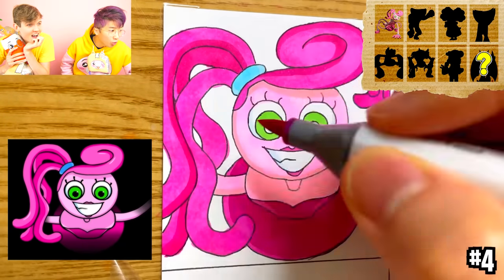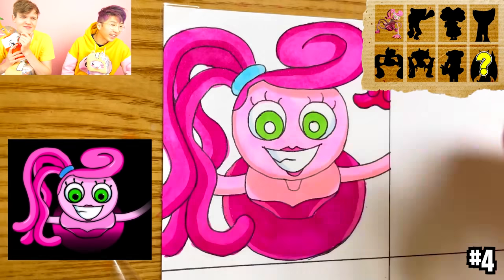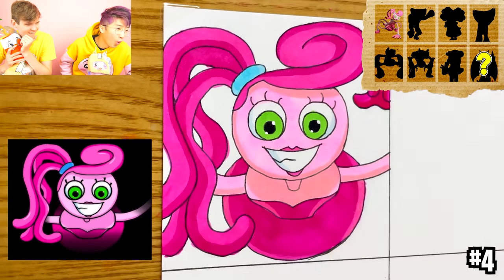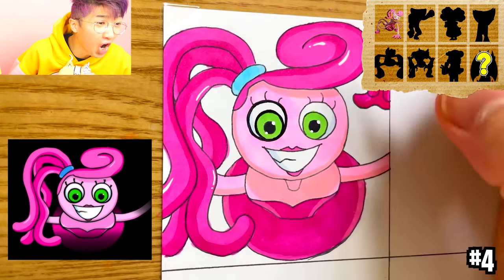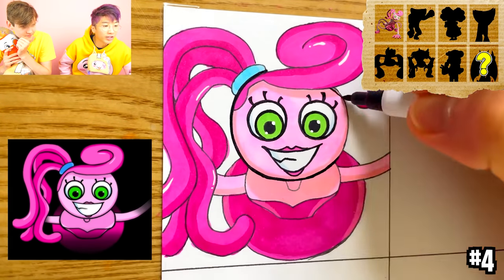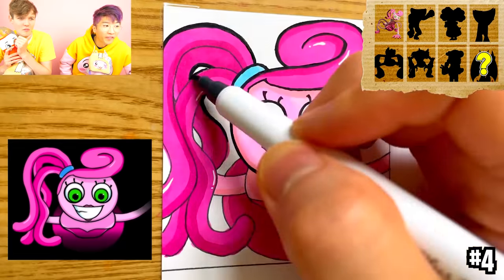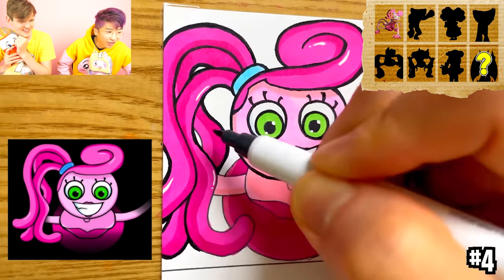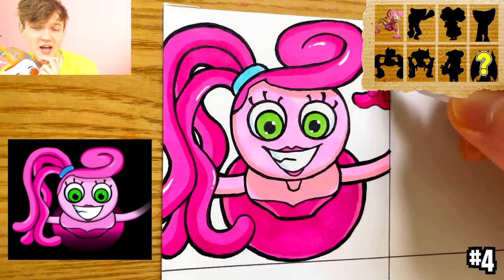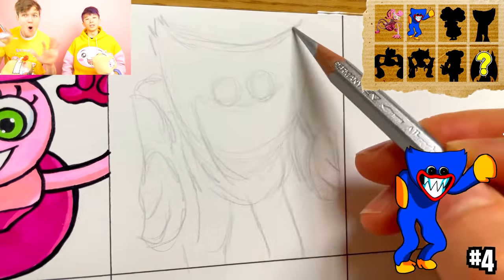We're watching five videos today — we got some awesome Huggy Wuggy and Kissy Missy animations to show you too. Wow, it looks so good — even the shading on the hair looks crazy. I wish I could draw like that. Whoa, the eye is so scary. That looks perfect, so good guys. Mommy Long Legs — we cannot wait to play Poppy Playtime Chapter 2.